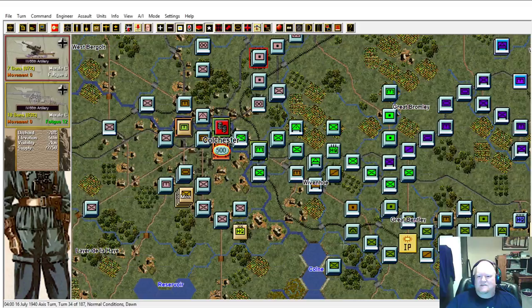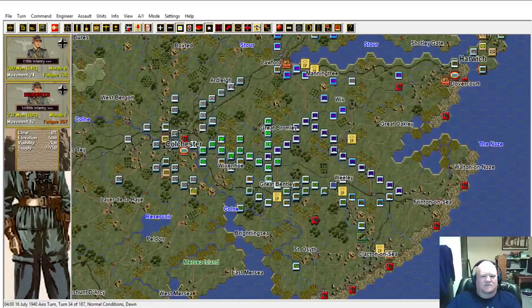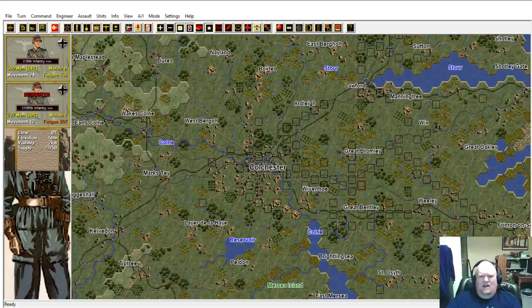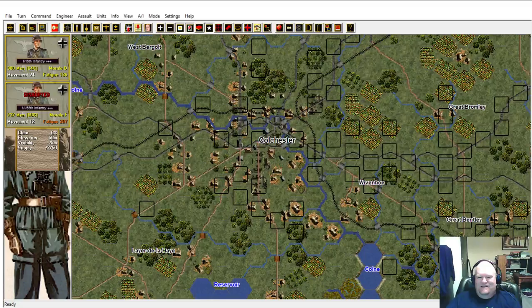We're not going to do anything with the 22nd - which is fine because a lot of their back units have actually been bleeding off most of their fatigue. We'll just keep them in position. I can't do anything until we clear Colchester, and the reason being there's this major river which can only be crossed at bridges - and all the bridges, one, two, three, four, five, six, seven, eight inside Colchester. I didn't realize this when I first started making battle plans, but it's a real nasty choke point.